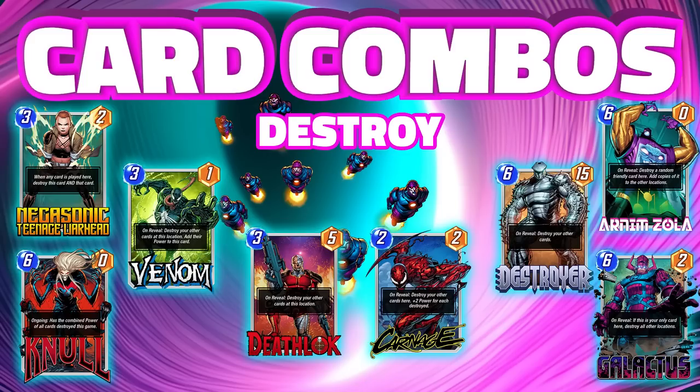Naturally we have to destroy Nimrod to get him to spread to the locations, and these are all of the cards that do great at just that. I like Venom and Arnim Zola probably the best, but don't sleep on Carnage and Deathlock. They're very cheap to play and you can throw them on top of a Bucky Barnes and Nimrod together to get some quick spreading and throw your opponent off.